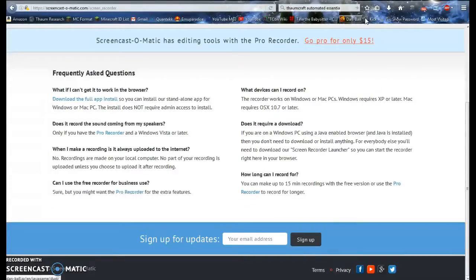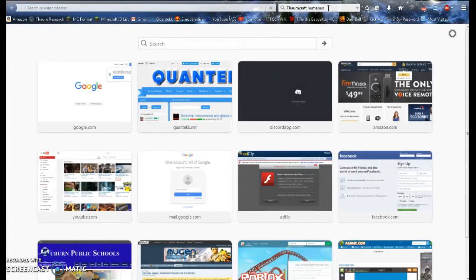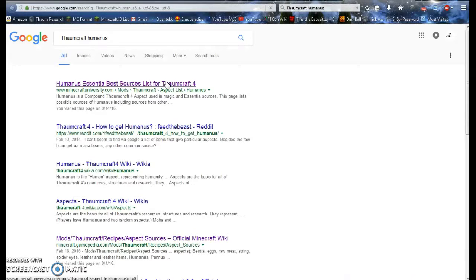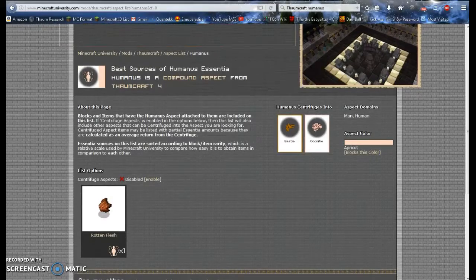Let me check a good source for Humanus. There you go — oh, I already visited this page. Rotten flesh — that's the source for Humanus.